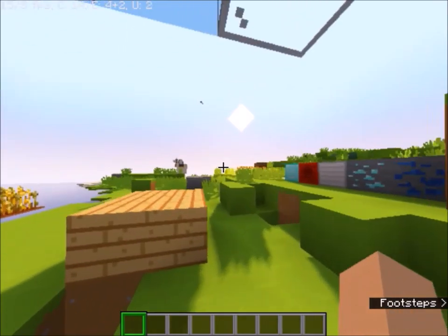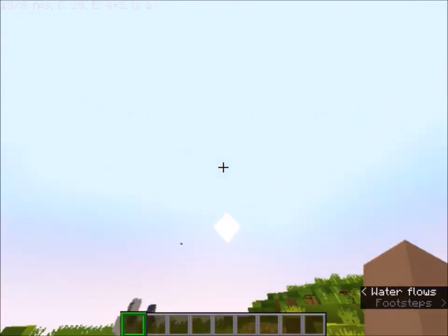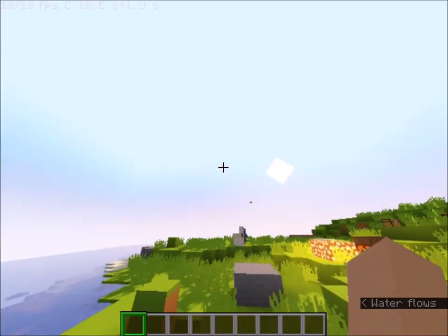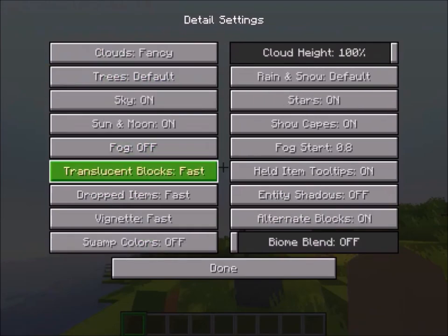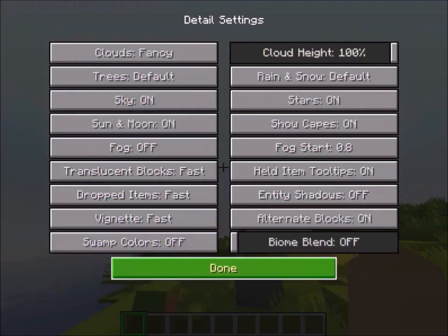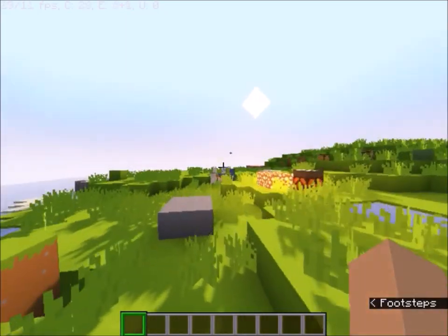There is a tiny problem — my clouds have disappeared. I don't know why that happened. I changed some settings and then it happened. As you can see, I already turned clouds to on. You know what, it's okay. No problem.